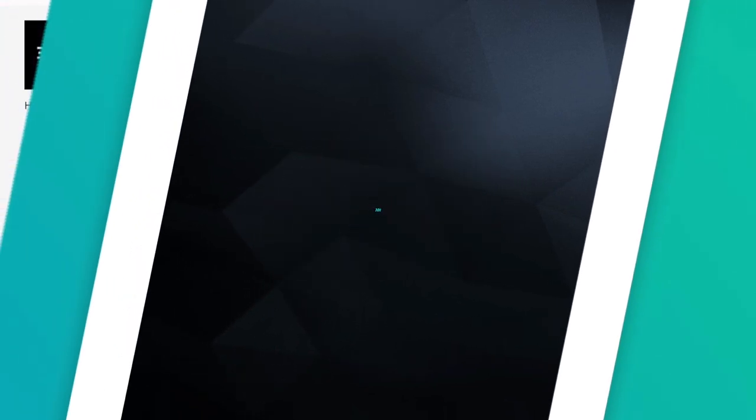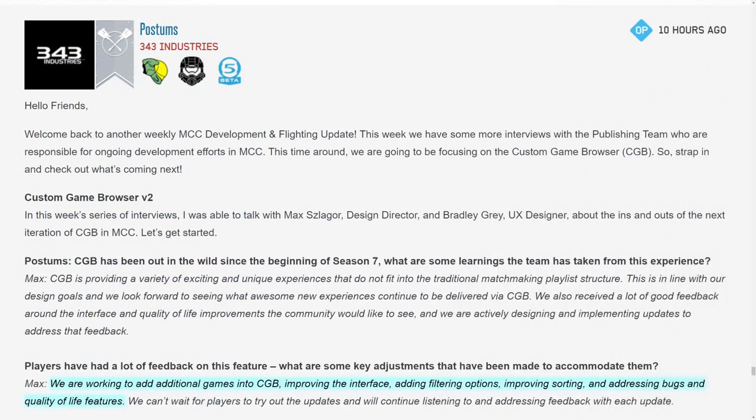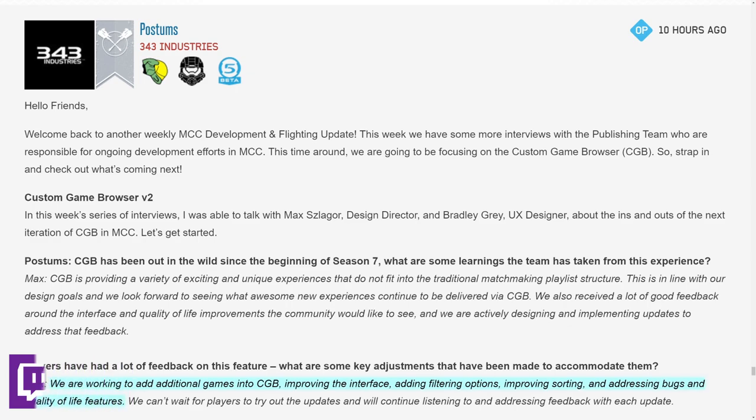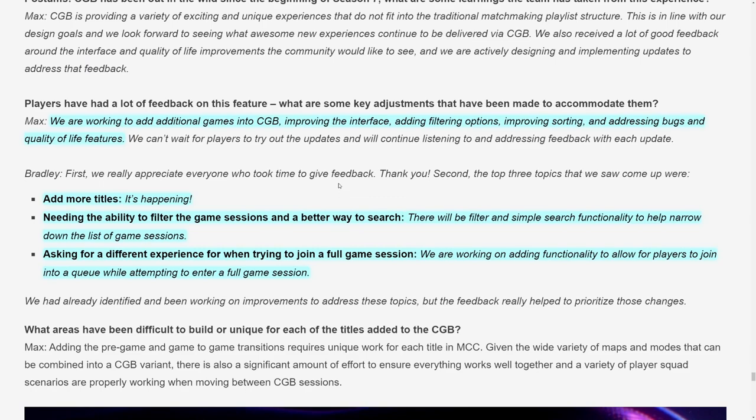As we do every Friday, we get a nice little MCC development update. The last few have been pretty light, but the most recent one was actually pretty in-depth. This one covers the custom game browser version 2, and what it entails: adding additional games, improving the interface, adding filtering options, improving sorting, and addressing bugs and quality of life features.